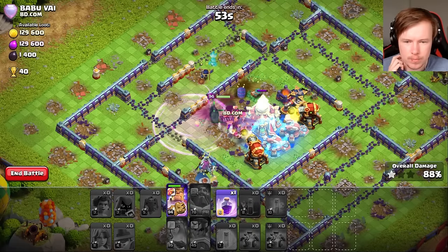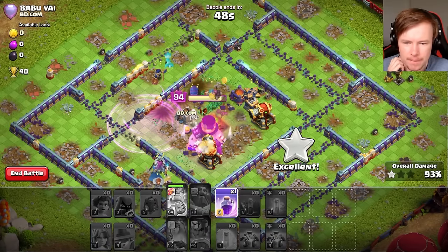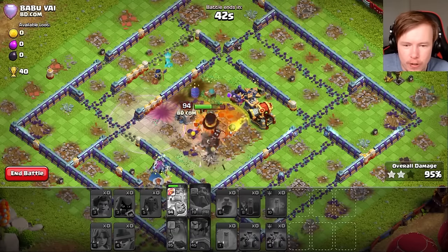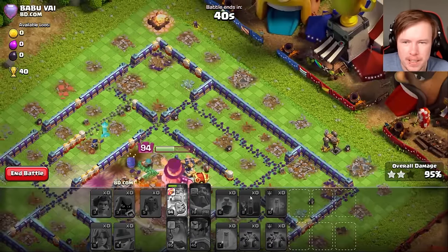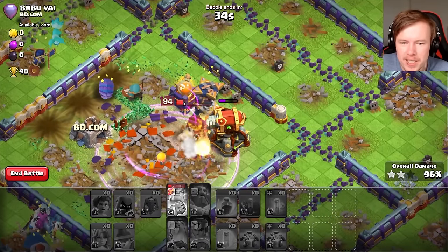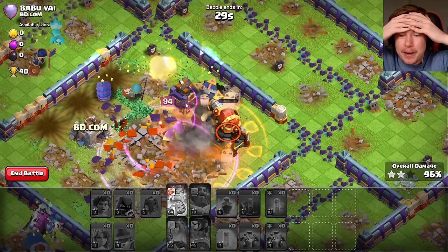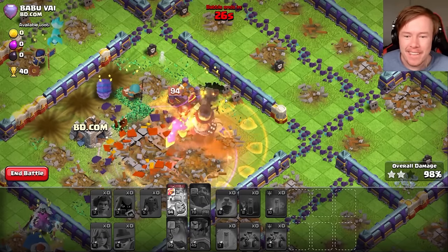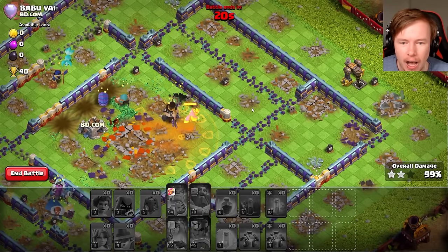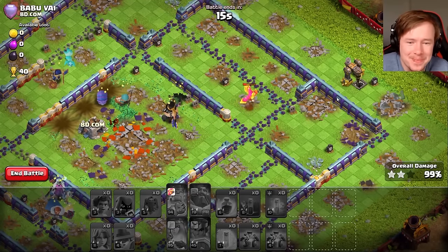Oh, I missed. Look at this — goodbye, scatters. What a completely balanced hero. I think my phoenix can finish this off. Where did my cleanup headhunter go? There you are, my friend. No — poison tower! Poison tower is going to reactivate. Don't let them. Come on, phoenix.